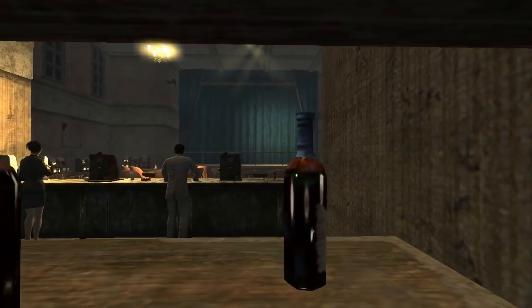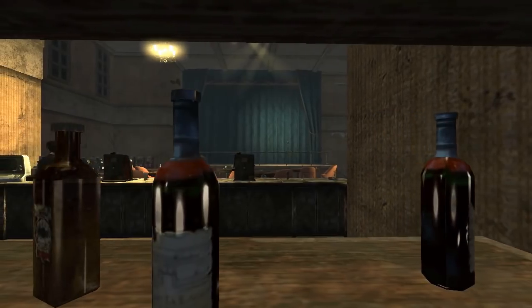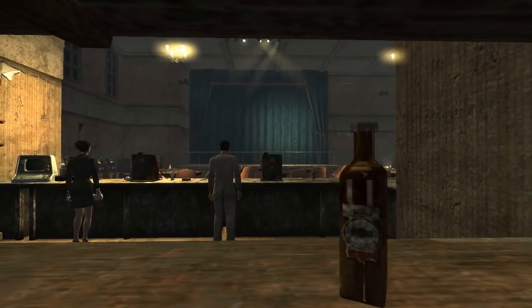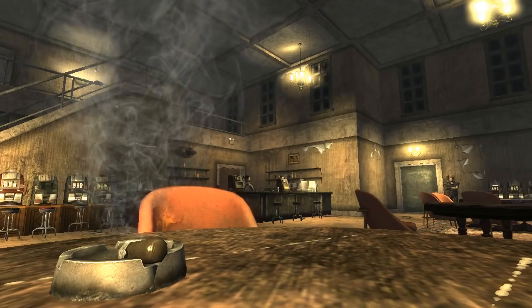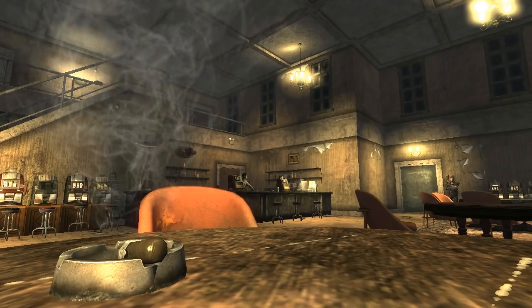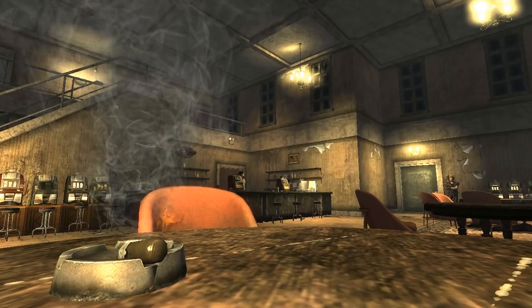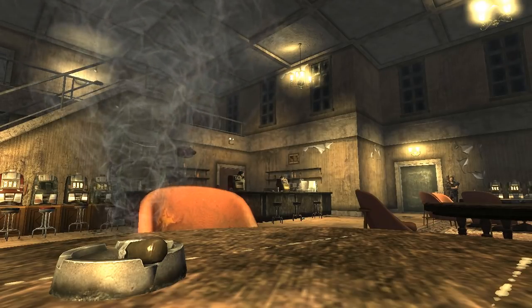Firing bullets, lobbing grenades, shooting lasers — the number of ways you can deal death in Fallout New Vegas are nearly endless. Each weapon type has its own unique appeal, but the ones that always hold a special place in everyone's mind are as big as people and as deadly as they look. In other words, oversized arms, or big guns.